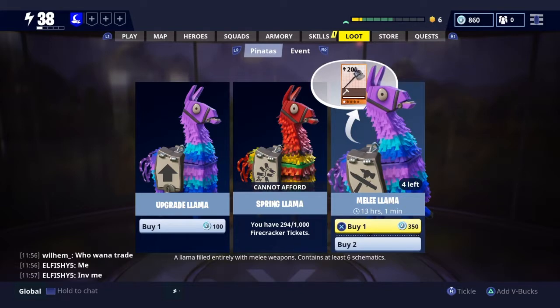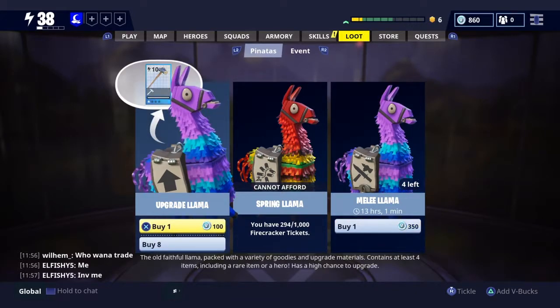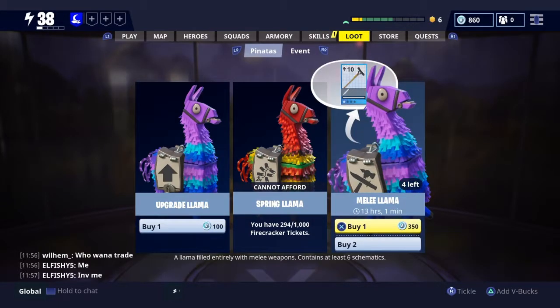You can also get survivors from the super survivor llama — that's where I got my mythic legendary Doctor, the true legendary loot truck, and the true legendary loot stash. Those are the best llamas for getting epic, legendary, or mythic survivors. Some people say you can get good stuff from other llamas, but to be safe I'd say save your V-bucks for the super survivor llama, the true legendary loot truck llama, and the true legendary loot stash llama.